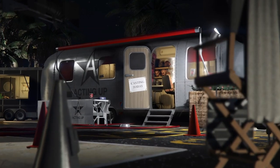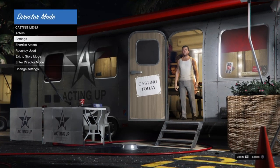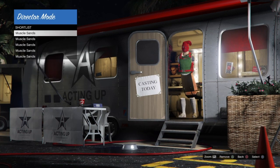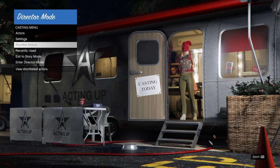The very first thing we're going to do is start this glitch out in story mode, then open up the interaction menu, select Director Mode and launch it. Once in Director Mode, go to your shortlist actors and remove any shortlisted actor you have on the list by pressing Triangle or Y if you're on Xbox.